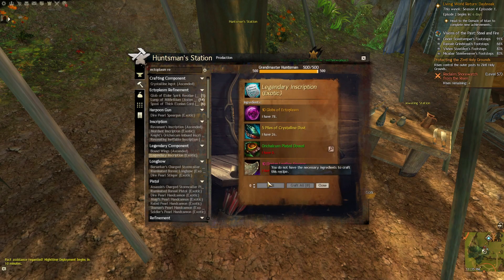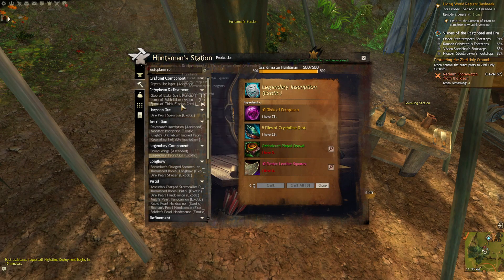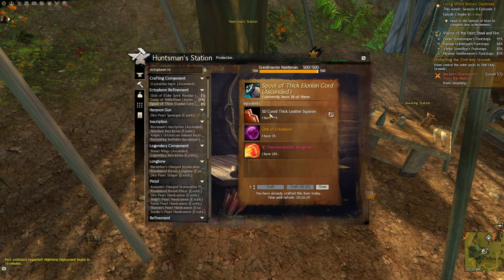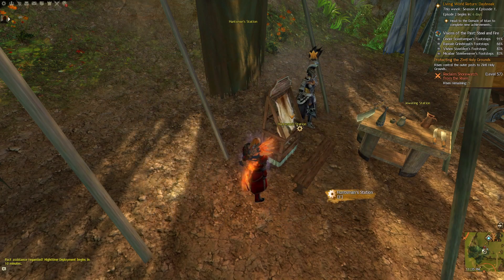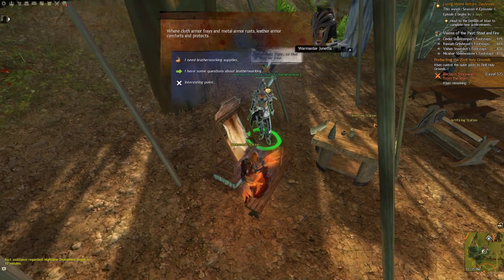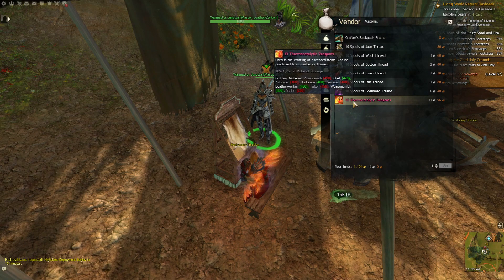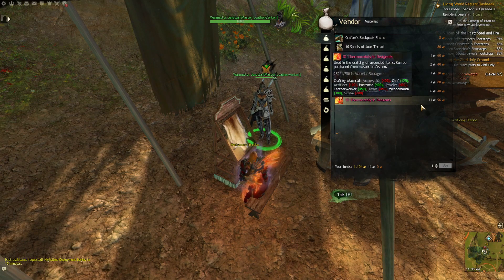If you're trying to make one of those end items and you don't have enough materials, you can always just buy what you need to catch up and finish crafting it. If you're wondering where to get the thermoatic reagents, you can get them from any of the crafting trainers — just talk to them and buy directly. That also helps give items a set base cost.